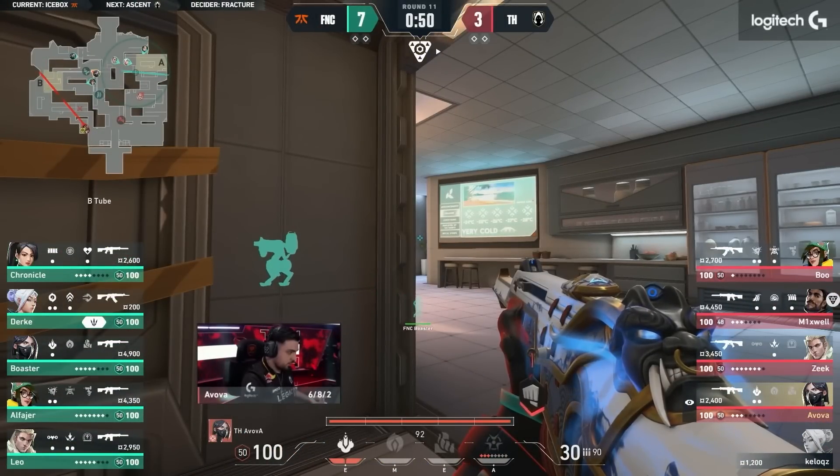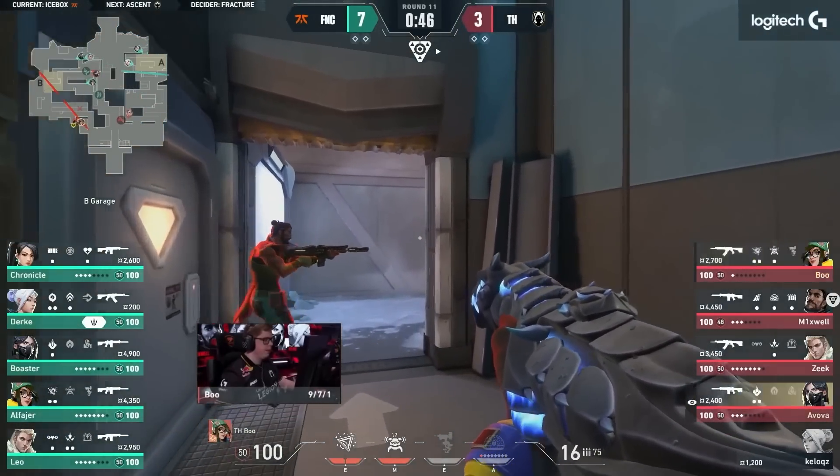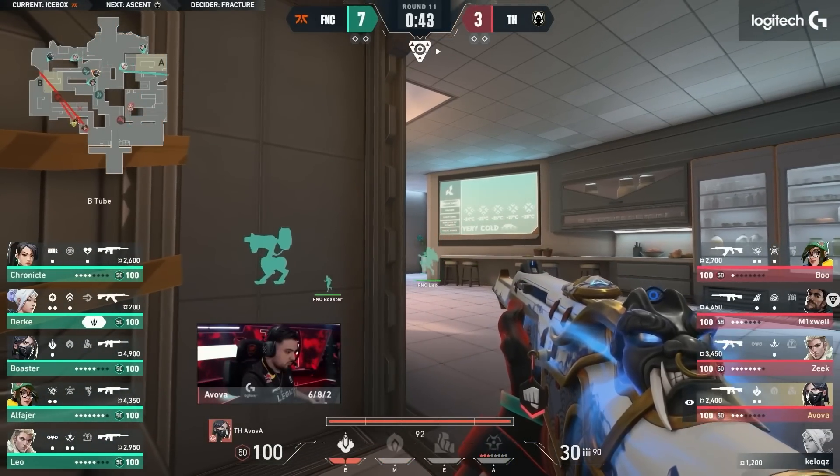Which is why when a player like Boo finds a couple of those openers, it's insane. And you have to challenge around A or B — but that's a big investment. It puts you really far away from the rest of your team.